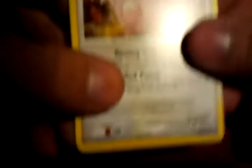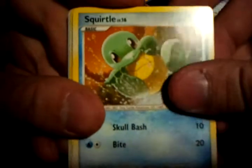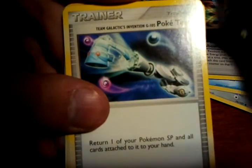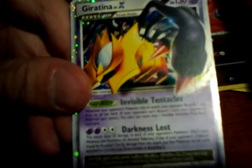I wonder what it could be. Chansey, Electric, Wurmple, Happiny, Squirtle, Rainbow Energy, Team Galactic's Invention, Pokemon Rescue, Reverse Holo Probopass. And for the rare: Giratina Level X! Cool — it's pretty awesome looking. Sweet, my first Level X pull. It's about time.